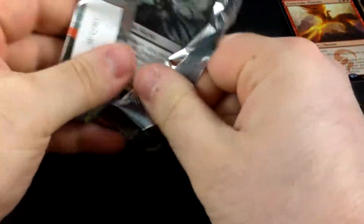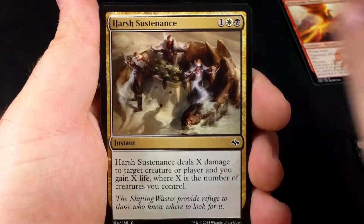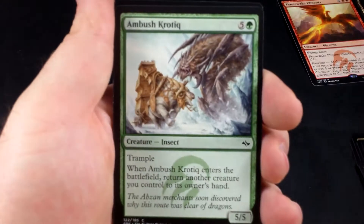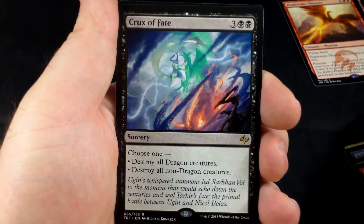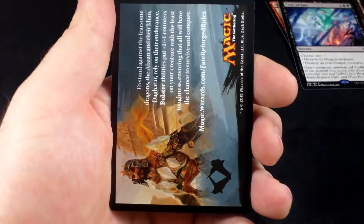Next Fate Reforged pack. Sultai Emissary, Harsh Sustenance, Abzan Sky Captain, Jeskai Runemark, Dowsing Shaman, Smoldering Efreet, Return to the Earth, Greathorn Krushuk, Goblin Heelcutter, Ambush Krotiq, Pilgrim of the Fires, Lightform, Shockwave Dragon. Our rare is Crux of Fate — a very heavily played card. We have Scoured Barrens dual land and a Tip Card.